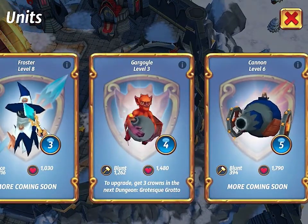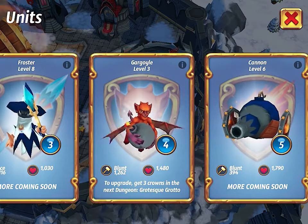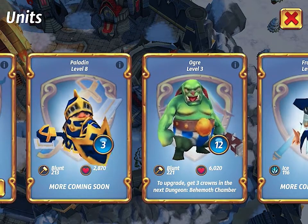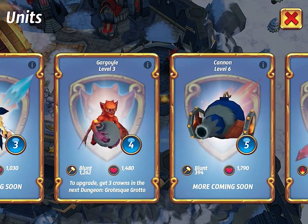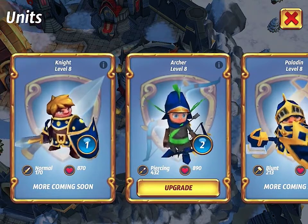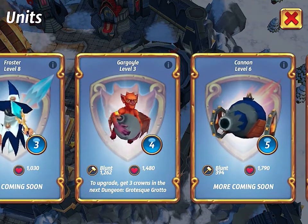So the Gargoyle started out at 600 blunt damage at level 1; it's now at 1,262. Started at 700 hit points and is now at 1,480. So in these two levels, the Gargoyle's offensive and defensive strength have more than doubled. The Gargoyle now sports well above the blunt damage that either the Ogre or the Paladin generate — almost 4 times the amount that the cannon generates. At 1,480 health, it now has more health than the Froster, approximately the same health as a max level Archer, more health than a Knight, and just a little bit under an Arrblaster at 1,720. So the Gargoyle is actually becoming a little more formidable than I thought.